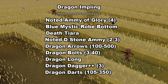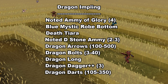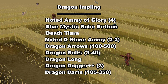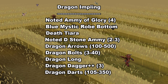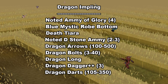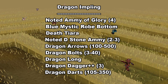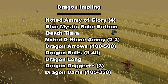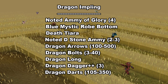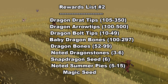The last and final impling is the Dragon impling, and it is by far the most rewarding impling you can get your hands on. If you manage to get one Dragon impling, you can make anywhere from 60k all the way to 950k. But don't expect to make that much from one Dragon impling, because the chances are very low. You should expect anywhere from 100k to 200k on average per Dragon impling. On screen is the first and second list of items you can get from the Dragon impling.